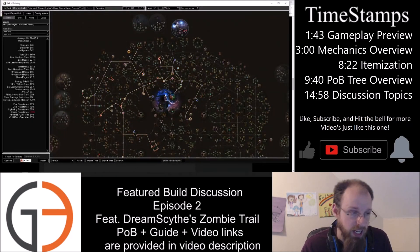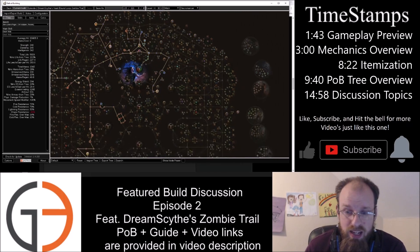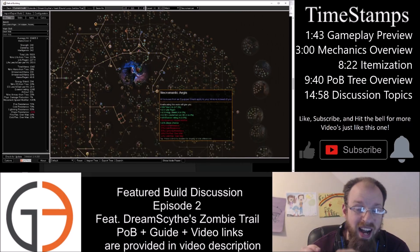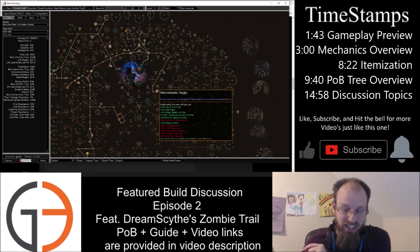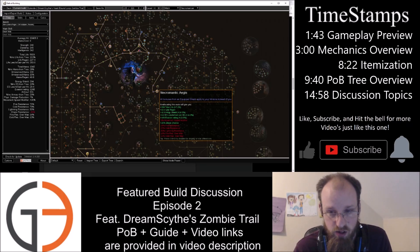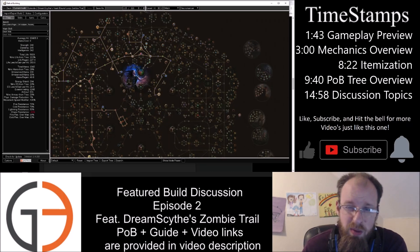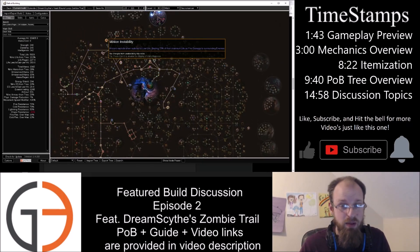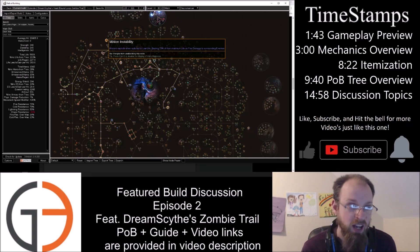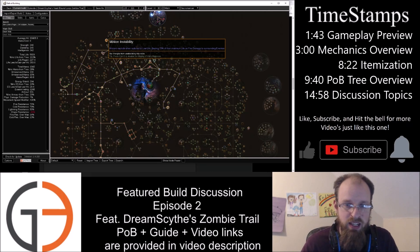Let's take a look at his skill tree and Path of Building. The first thing you'll notice is he's got to come all the way over and grab Necromantic Aegis. Malagaro's Lens will not work for the zombies dying and thereby giving their HP to you unless you take Necromantic Aegis — it is a required passive for this build to work. Also key: Minion Instability — minions explode when reduced to low life, dealing 33% of their maximum life as fire damage to surrounding enemies. That is where our damage comes from.